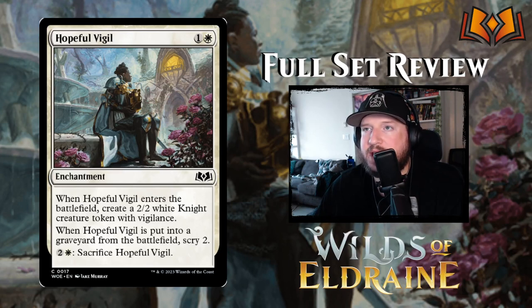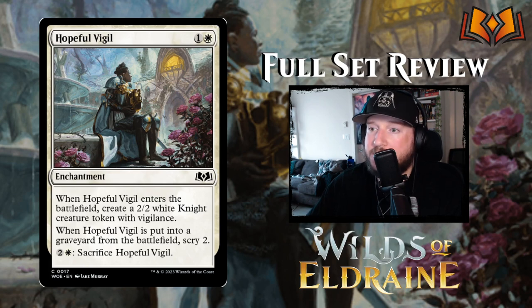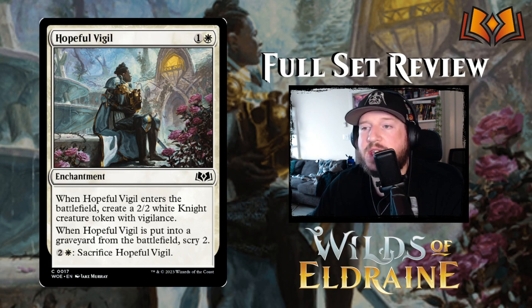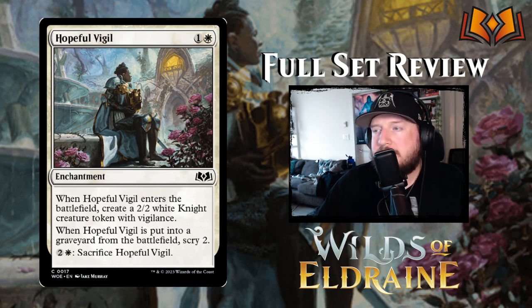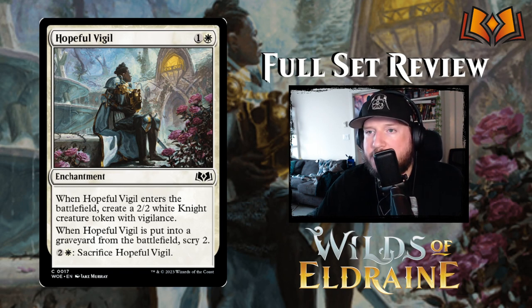We have Hopeful Vigil next: one and a white for an enchantment. Hopeful Vigil enters the battlefield to create a 2/2 white knight creature token with vigilance. When Hopeful Vigil is put into a graveyard from the battlefield, scry two. You can also pay two and a white to sacrifice Hopeful Vigil. It's a bit of value — for 1 and a white enchantment, you get a 2/2 out of it, and when it leaves, you get to scry two. It's got some value there, so I think it makes it an above-par kind of card.